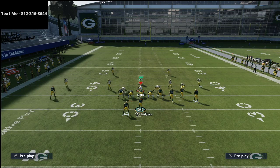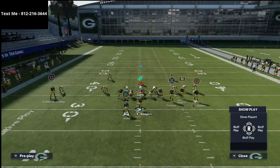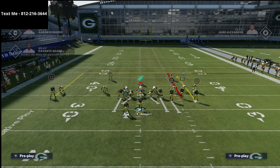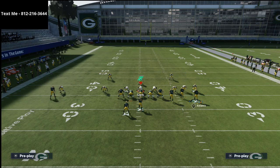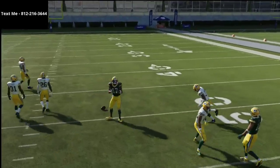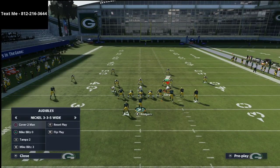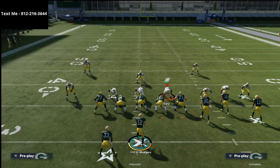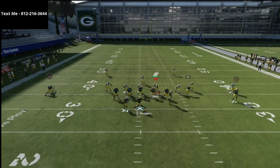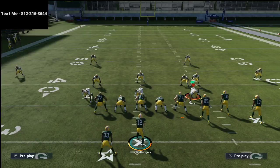One of my favorite ways to run this that I haven't hit on yet is to run a curl route instead of a streak. I find it gets better separation — that's just my personal opinion. Simply take your back in max protect, put a flat route on Taylon Austin, motion Davante Adams out and watch the inside. You see he gets better inside leverage. If you notice they start shading coverage over the top, I've found that motioning curl routes are really effective because they're open at two points.